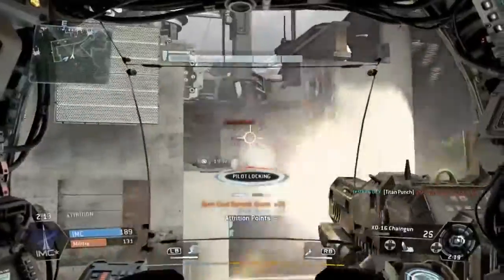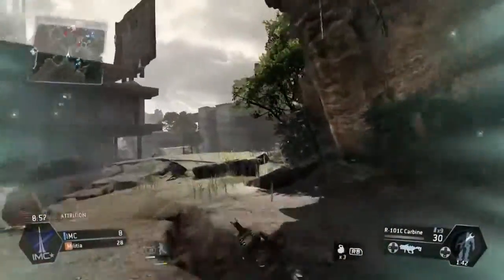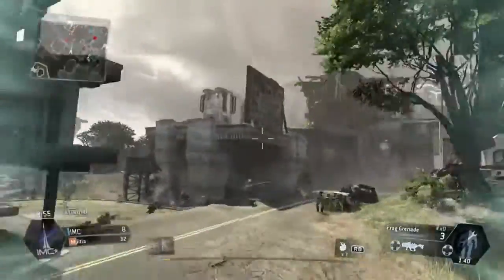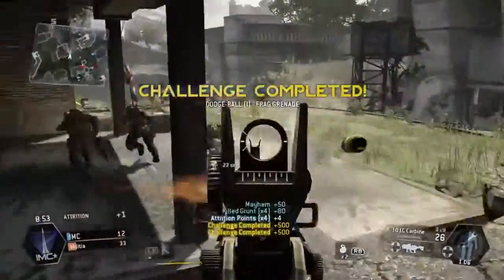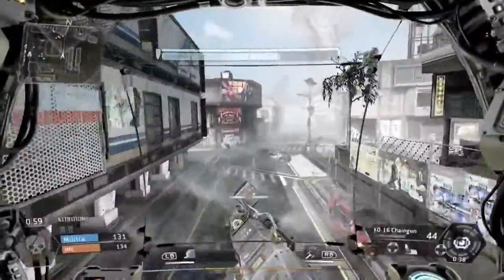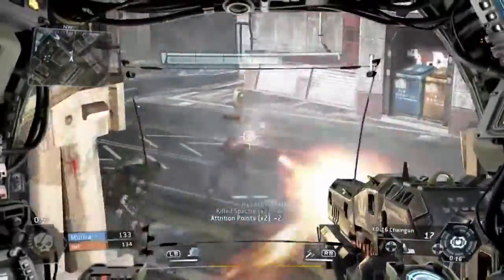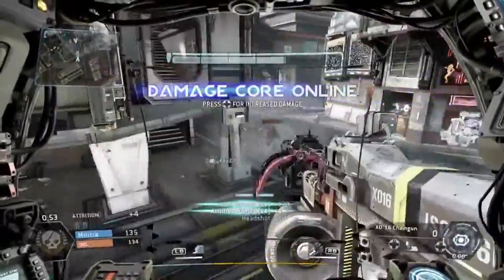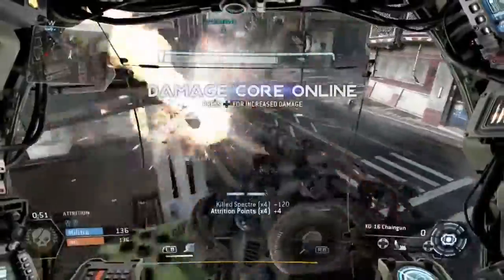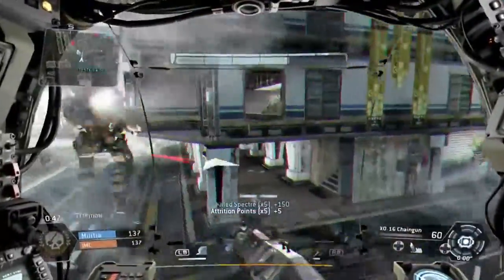Something you might not realize immediately is that when you fight other people or fight the AI, every time you do some damage to them, you are actually reducing the time it takes to build your Titan. And once you're in the Titan, a similar mechanic is at work — as you damage things as a Titan, you are building your core ability for that Titan. The whole concept of building these things up and escalating towards higher and higher levels of power is something to keep in mind when you play.